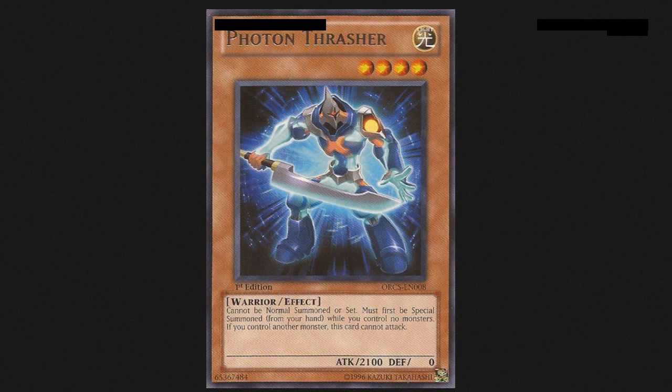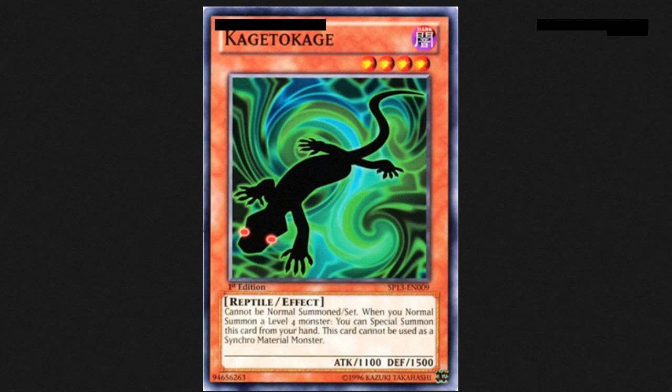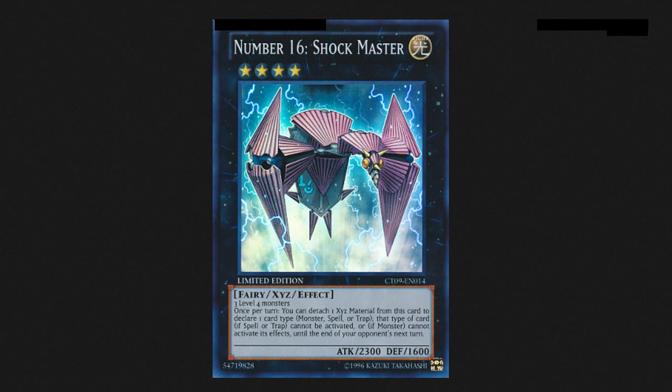There's also Photon Thrasher — going back to Light and Dark, plus he's a Warrior, so he works fantastic in Hero builds. There's also Kage to Kage, which is actually funny — in Japan this card is called Shadow Lizard, but over here it's Kage to Kage. When you Normal Summon a level 4 monster, you can Special Summon it from your hand. It can't be used as Synchro Material, but we're not going for Synchros — we're going for Shockmaster, we're going for victory.